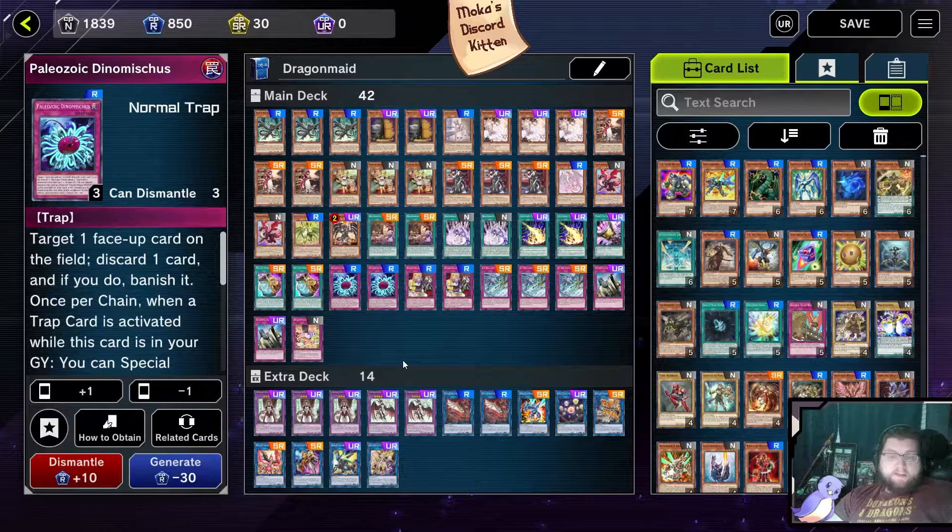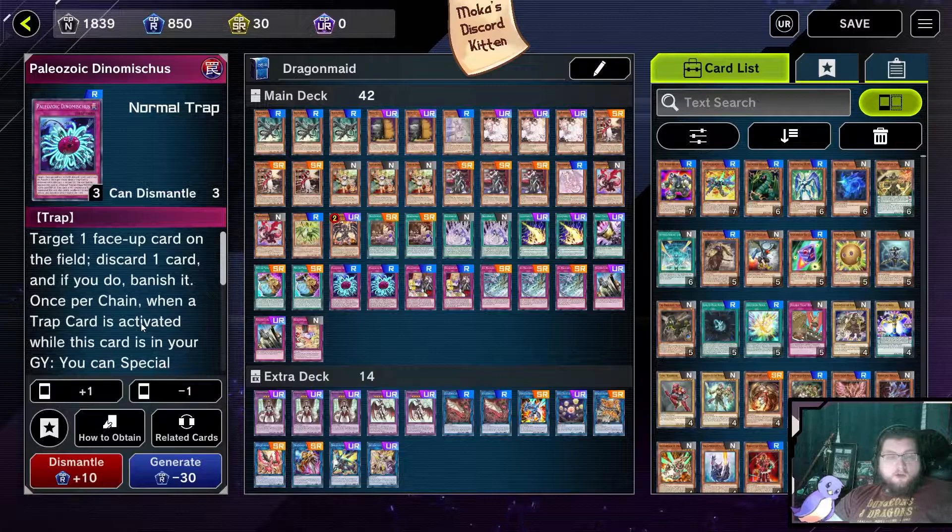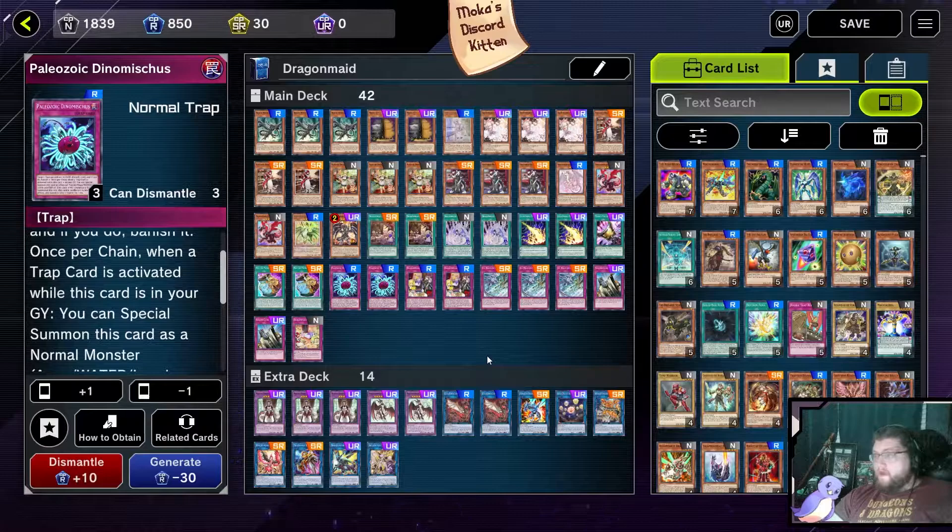Paleozoic Dinomischus is another great option to get our big Dragon Maids or smaller Dragon Maids into the graveyard and in rotation, and is also a negate. On top of that, Paleozoic Dinomischus has the wonderful effect of being a banish and not a destroy — it gets around a lot of those monsters that have destruction protection but don't necessarily have protection against banishing.